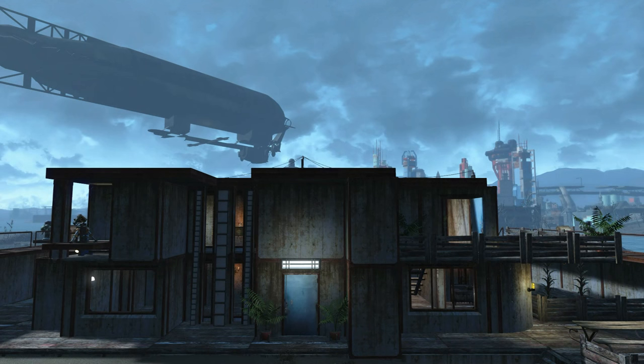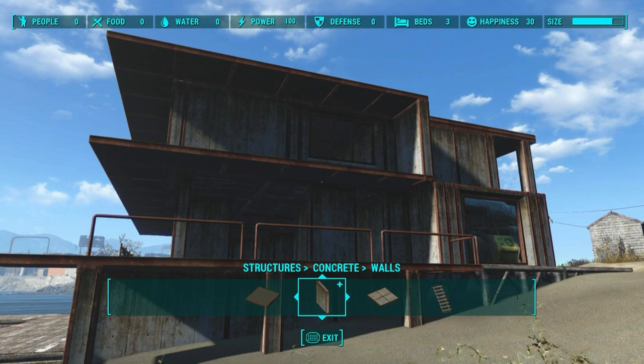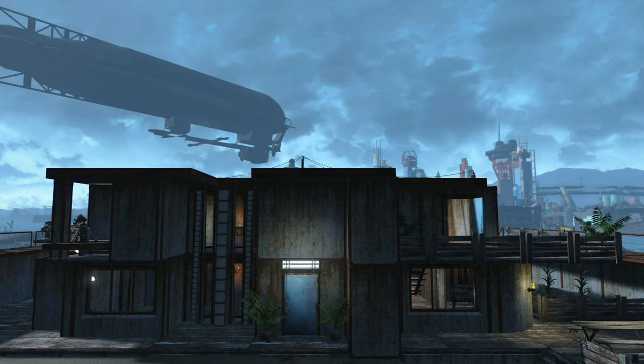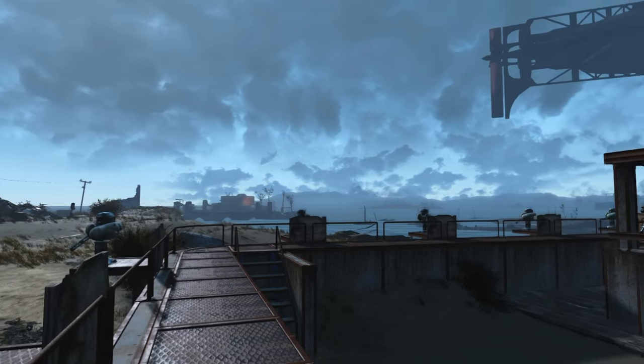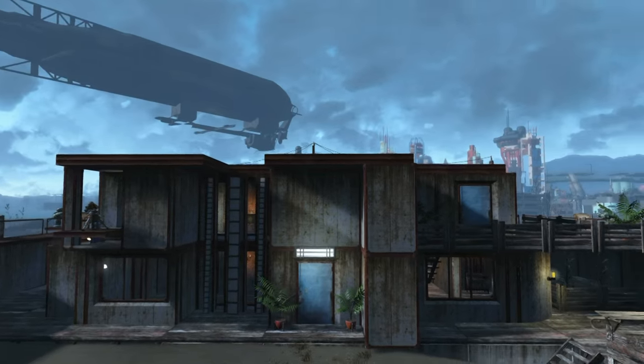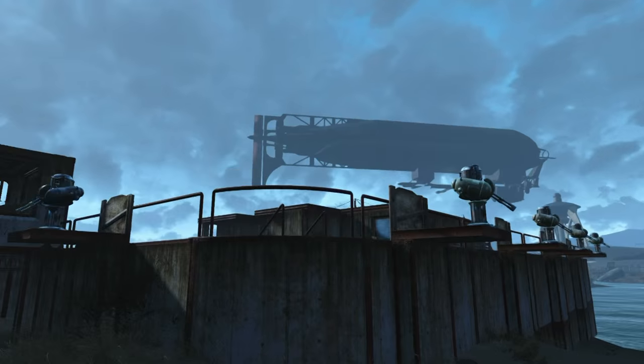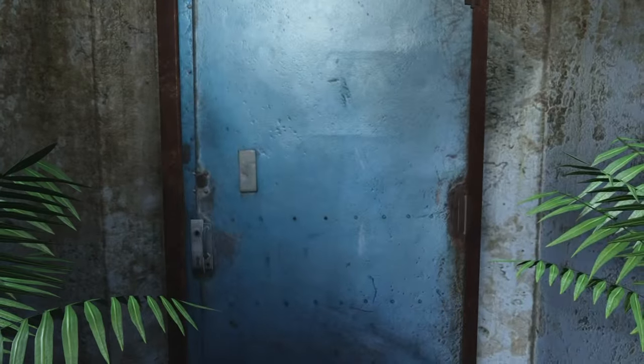Hey, what's going on guys, welcome back to another let's build episode. Today we're bringing the modern house back. We start with a base structure like this and then eventually we're going to fortify it with a covenant-style defense system and add a whole bunch of new features from the Wasteland Workshop DLC. Before we start building, let's just have a quick sneak peek - we're going to start with a modern layout and then add a nice defense system all the way around and a nice little tower at the entrance.